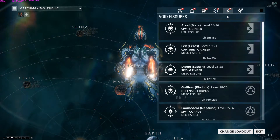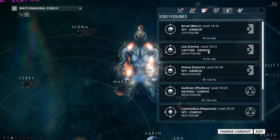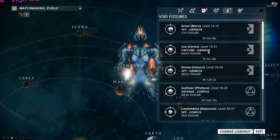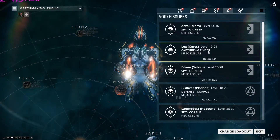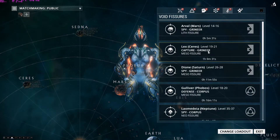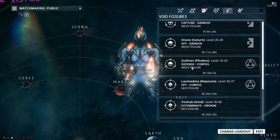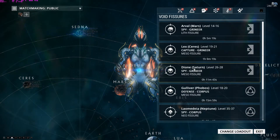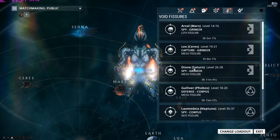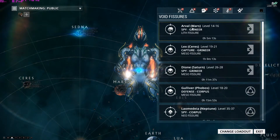Next is Void Fissures. This is really important — probably the second most important thing you'll be doing in this game. Actually, this might be number one, because this is where the game becomes free, and I'll explain that at the end. In short, Void Fissures are missions where you unlock or open your Relics. I'll go over what Relics are and show you what they offer.